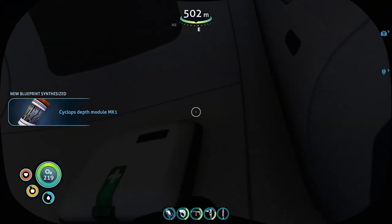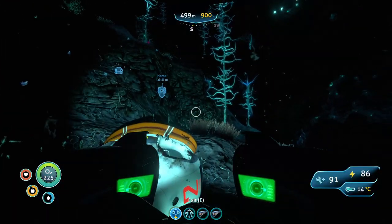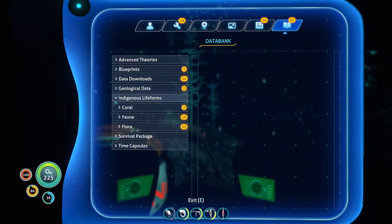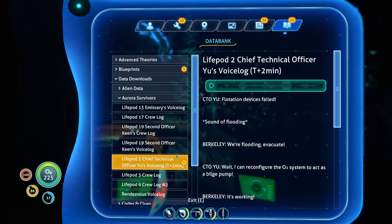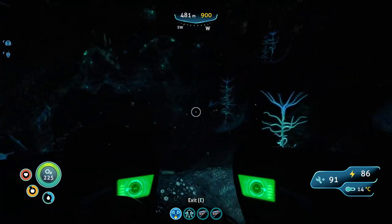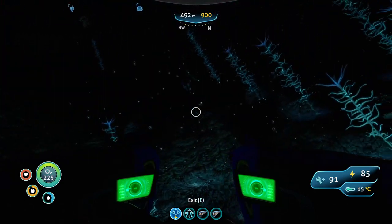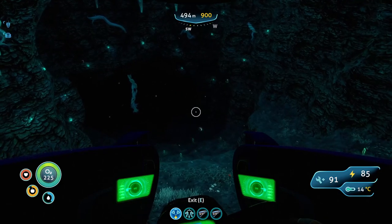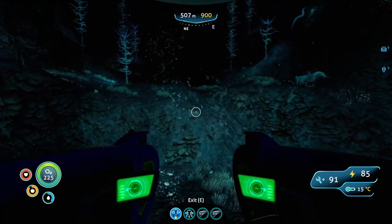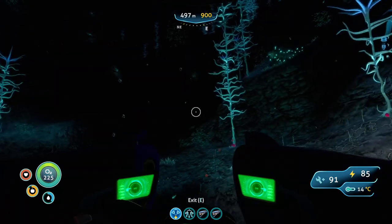Cyclops depth module. PDA — integrating new PDA data. What am I looking for here? Aurora survivors — there we go. Good news: we're alive and we've stopped sinking. Bad news: the oxygen's going to run out in 30 minutes and we're 500 meters down. What do we do? We'll have to use the remaining juice to send a distress call and build whatever gear we can. Then we find a way to the surface.